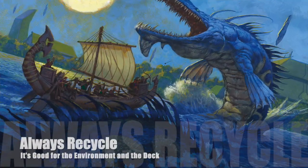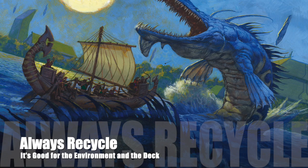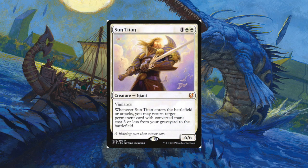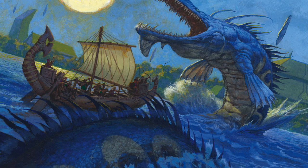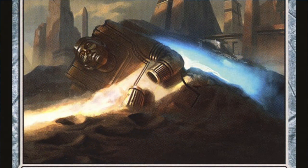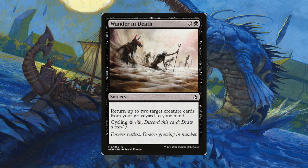Moving on, let's look at how we're going to get some recursion going. Our Aura returns an enchantment while Archaeomancer can get back an instant or sorcery. We can use these to get back important engine cards or just to get back something that cycles to start the cycle again. Sun Titan can recur our useful permanents with converted mana cost three or less, and all of these cards can be blinked by our astral sisters. Elixir of Immortality can put our graveyard back into our library so we can recycle our cards — pun intended. Abandoned Sarcophagus will allow us to cast our cycling cards from our graveyard if we need to use the actual spells, and Wander in Death cycles for two or can return two creatures to our hands.